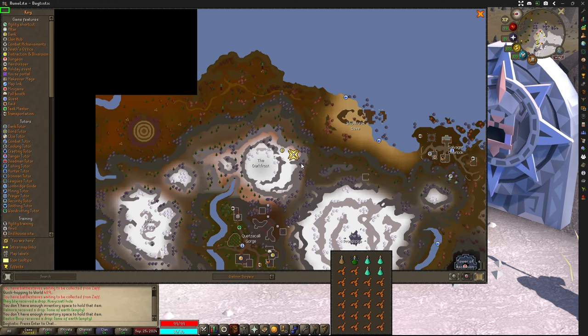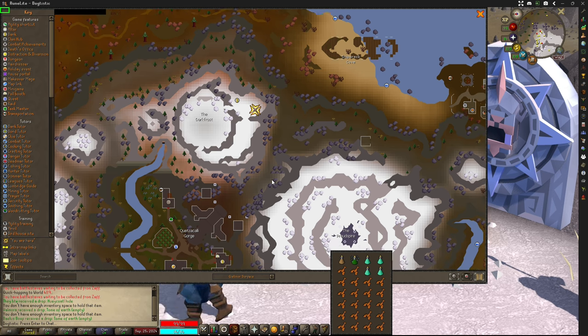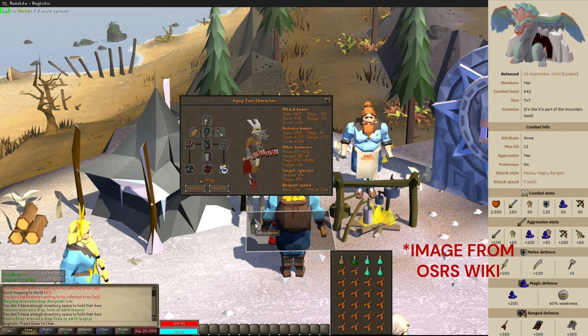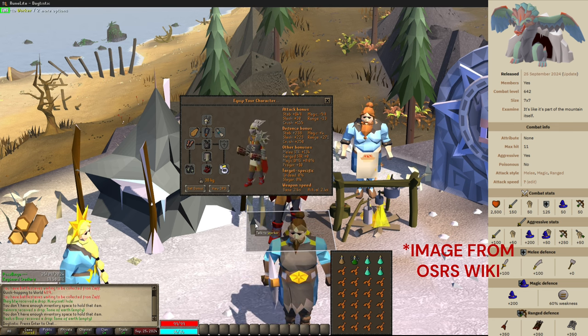There is also a bank located at the top of the mountain, so you don't need to worry about having your inventory and gear all sorted out — you can wear whatever you want and just work your way over here. The Huey Codal can be killed using melee, ranged, or magic, although he is weakest to crush and magic damage.